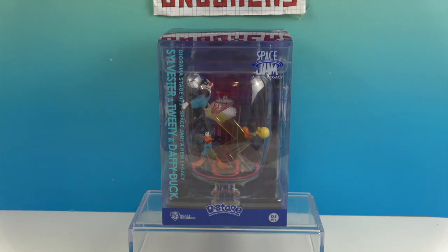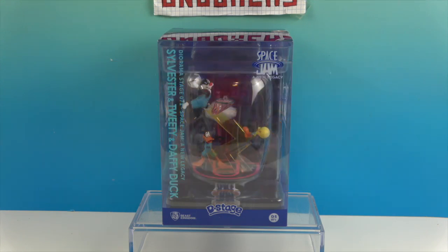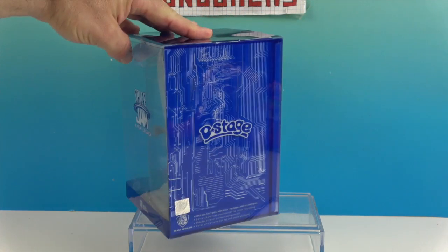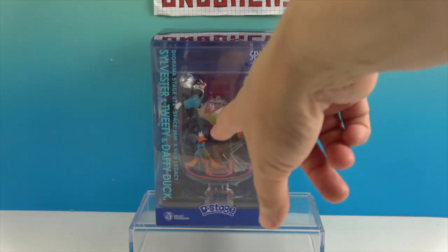If you haven't seen the previous videos, we did two others — this is the third. They are miniature little scenes from Space Jam: A New Legacy of our favorite characters, called D-Stages. We want to say a great big thank you to Beast Kingdom for sending these to us for free to share with you today. On the side it tells us the characters: this time we have Sylvester, Tweety, and Daffy.